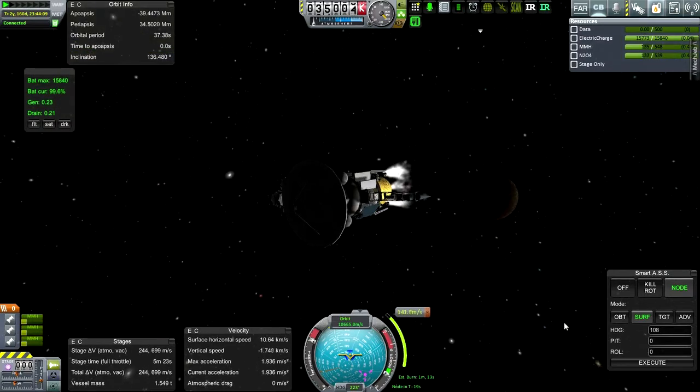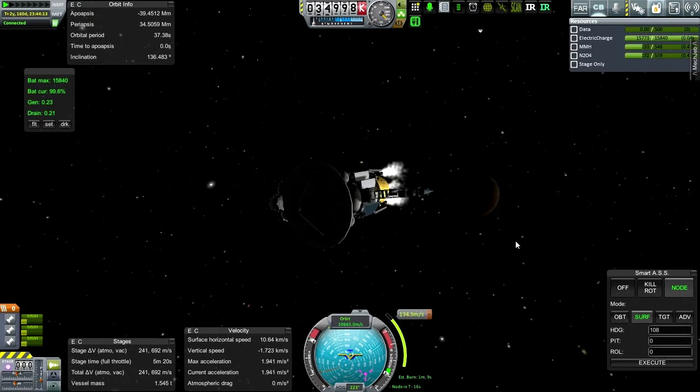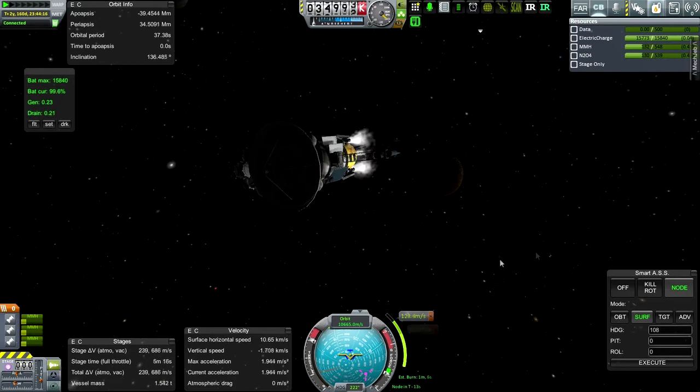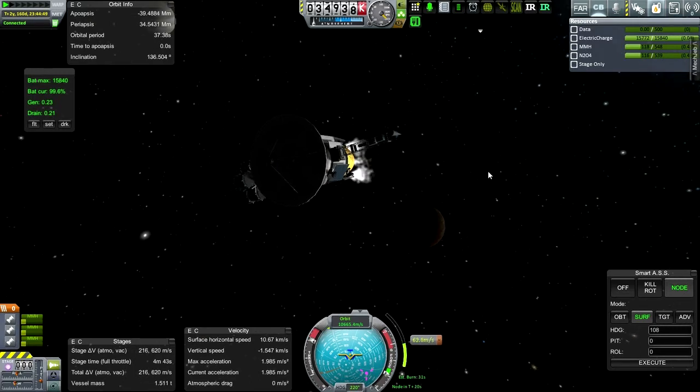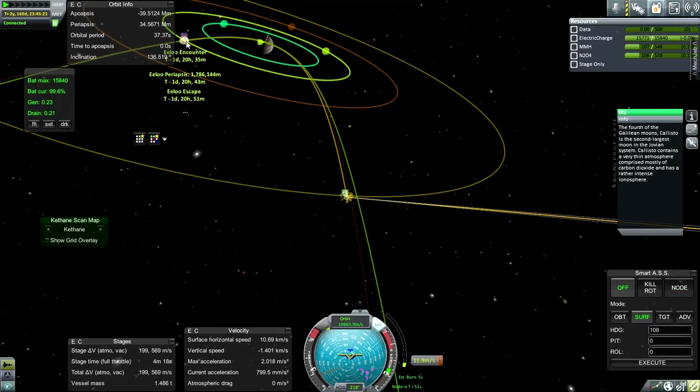There it is — Callisto is not that tiny at all, it's a pretty big moon. This height is about geosynchronous orbit altitude for Earth, so it's about the same distance. Too bad it's not in full sunlight. Oh — was there another encounter there with something? Let's focus and check.